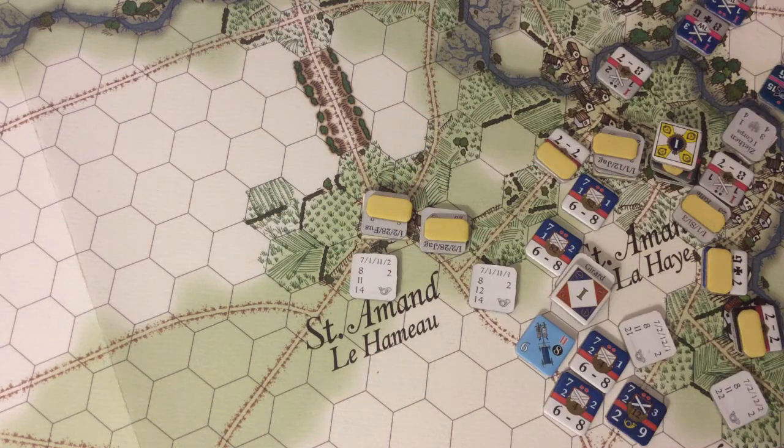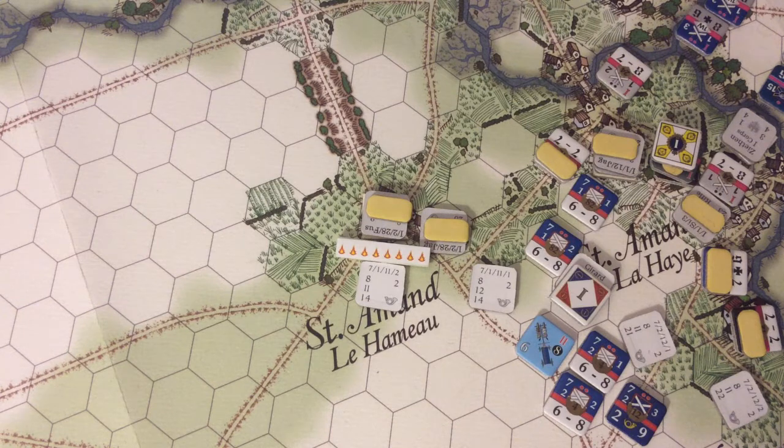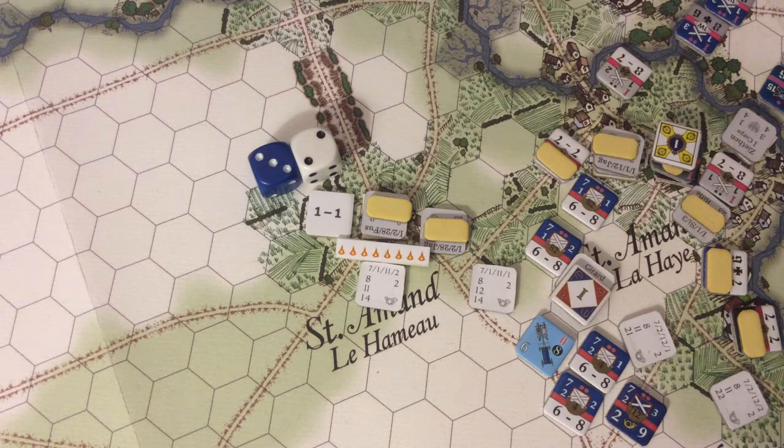Now it's time for the French defensive fire phase. We're going to start over here with the French skirmishers shooting at the Prussian skirmish units at Saint-Amand-la-Hameau. The 2nd Battalion of the 11th Laguerre will fire on the Fusilier Battalion in front of it. The odds are 1-1, the French roll a 32 — no effect.